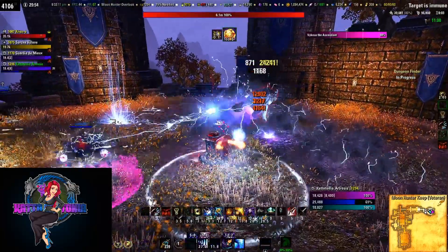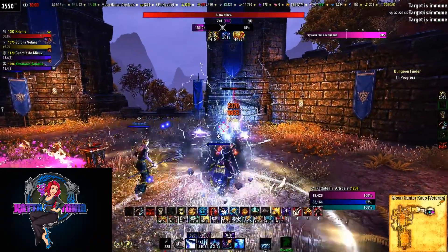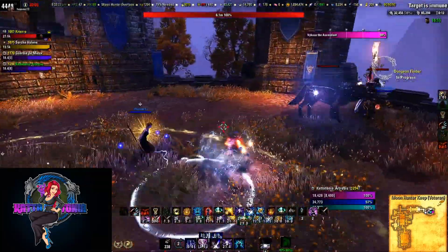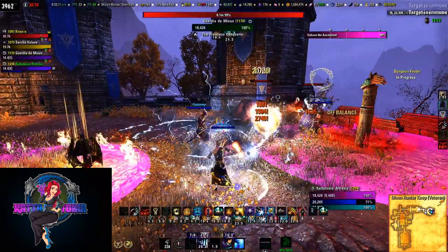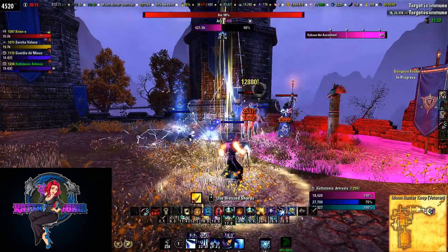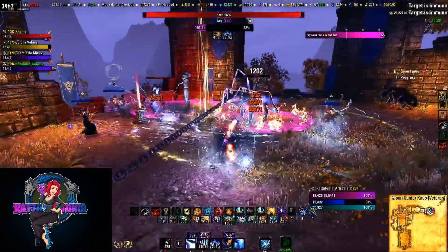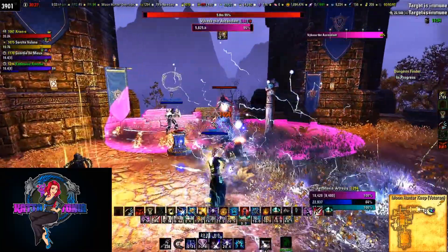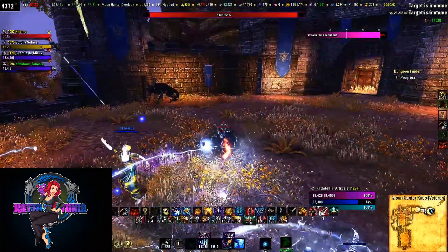There are two ways of doing it: taunt the red one and the white goes to the wall, or taunt the white one and the red goes to the wall. Many groups prefer to deal with the red one first. Once the two wolves are taken out they'll be stunned and retreat to the wall. Then begin attacking the boss herself, but take it slow and do only a little damage at a time — because at roughly every 5% of her health, werewolf adds are going to spawn.